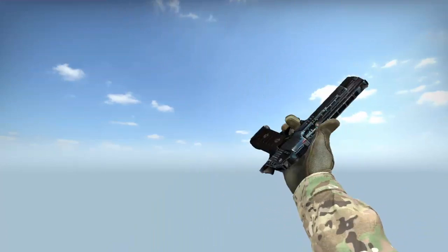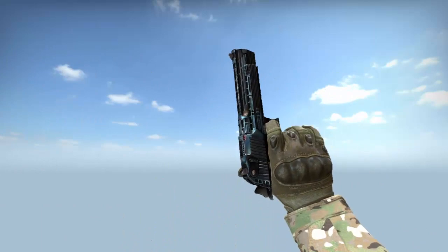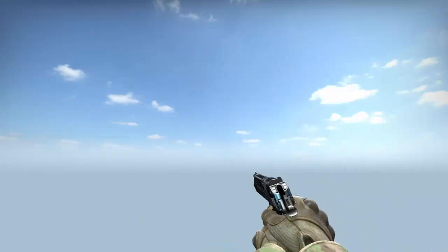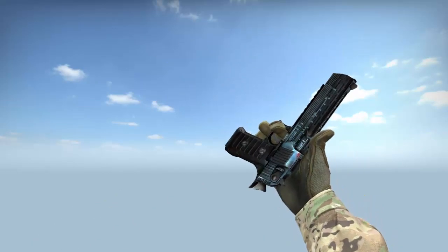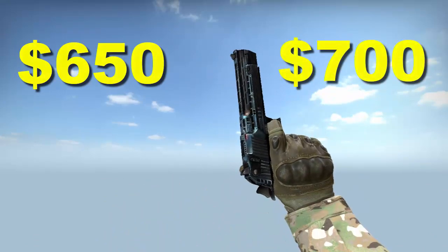In-game, the Desert Eagle is a powerful semi-automatic pistol available to both teams. It is loaded with 7 rounds of .50 Action Express, which makes it able to inflict a high amount of damage. It costs $650 in earlier games and $700 in Global Offensive.